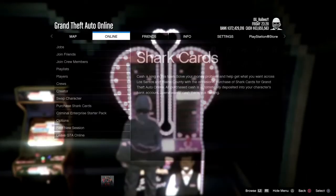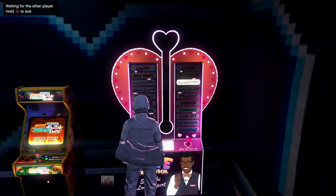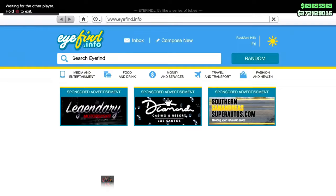Go over to the pause menu, head over to shark cards, activate the shark cards, and then simply back out of the menu. Very important: do not move at this point. We've unfrozen — we're good. Don't move.